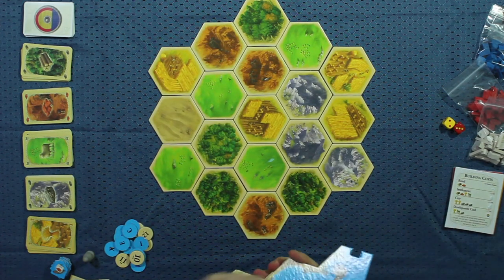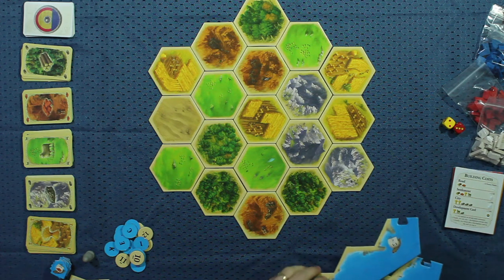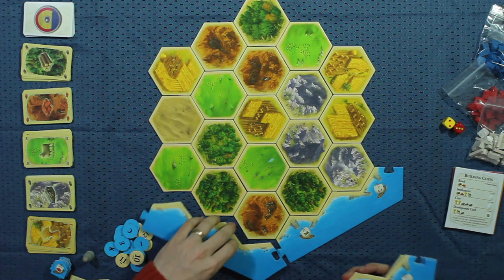Now we're going to put the border around it. These have the harbors on them, and they have little numbers where each of the puzzle pieces intersect. Those numbers will match up on each of these tiles.